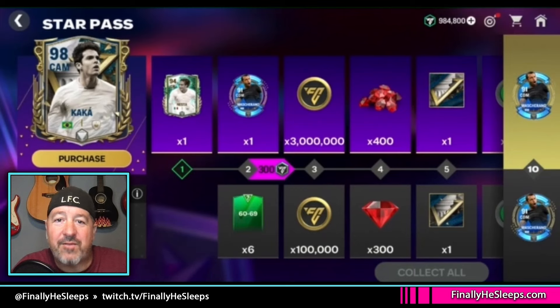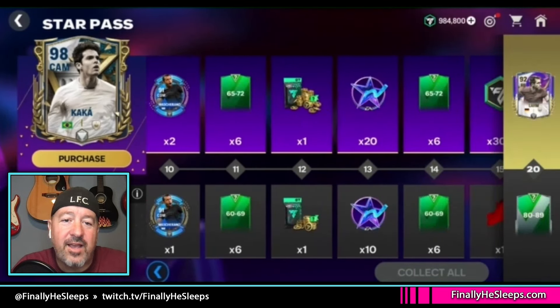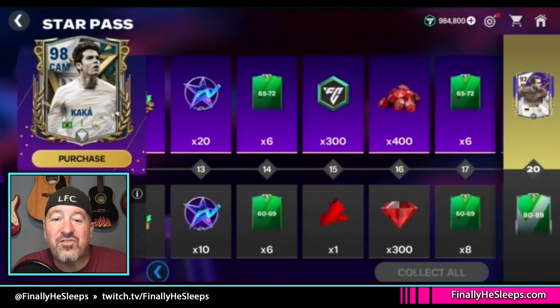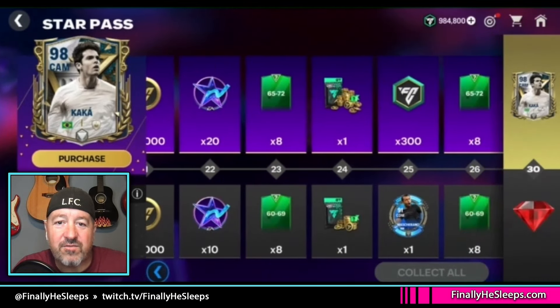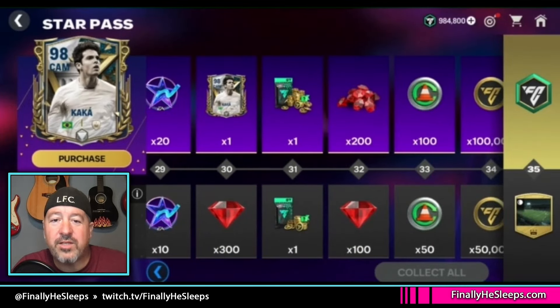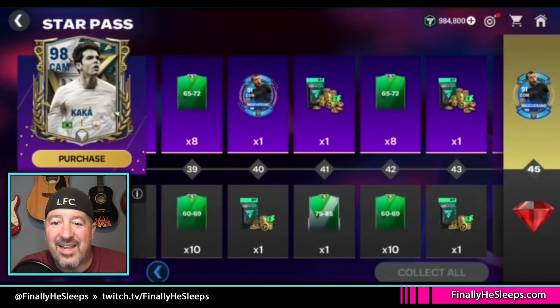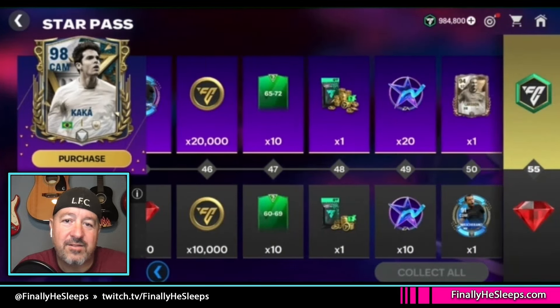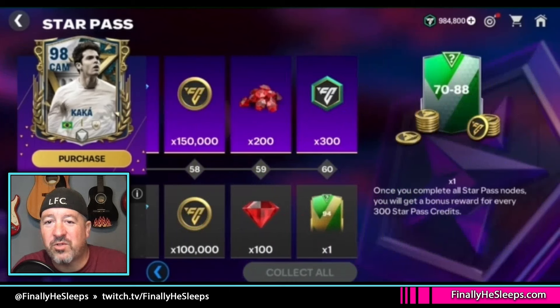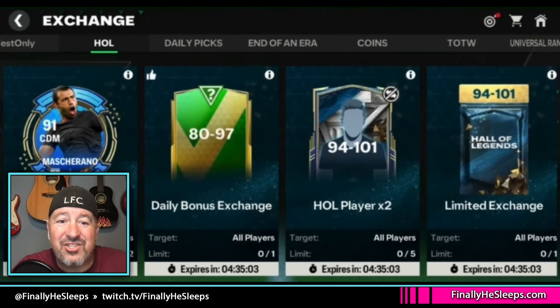Let's take a look at the star pass — it's basically your generic star pass like we have with everything else. The top player is a 98-rated Kaka at center attacking mid. There is no event currency in this — no legend points, tokens, or anything. It's just like every other star pass. If you buy it specifically for the universal rank players, I can see some value; otherwise these passes really haven't been worth the money.